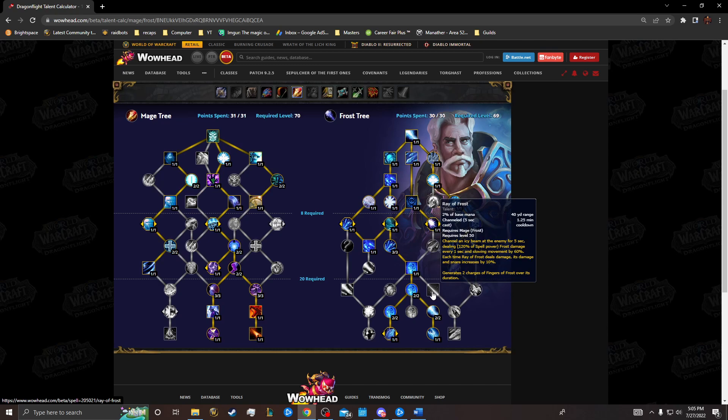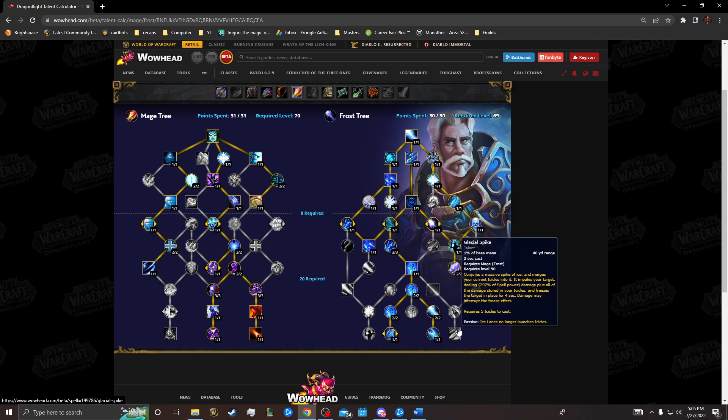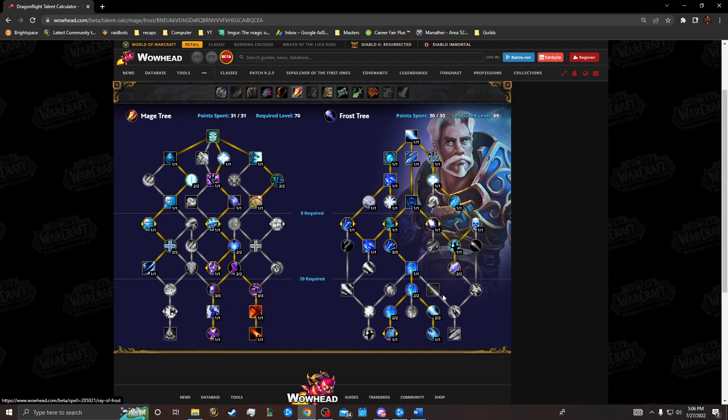For my fourth point: I'd prefer Ray of Frost was swapped with Splitting Ice, and then further expanded upon. Ray of Frost should be included in Splitting Ice for at least one point, and I'd like to see an additional node past it improving it — something like: if it's used on a target with Winter's Chill, it radiates Winter's Chill to nearby targets, so you're essentially shattering all your AOE spells while channeling it. Or something that generates icicles while casting, giving Glacial Spike more passive AOE damage at higher target counts.